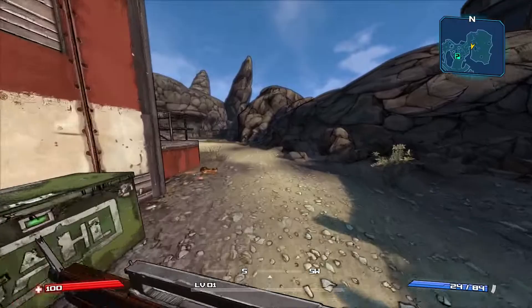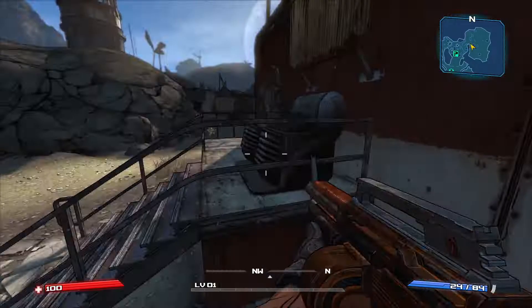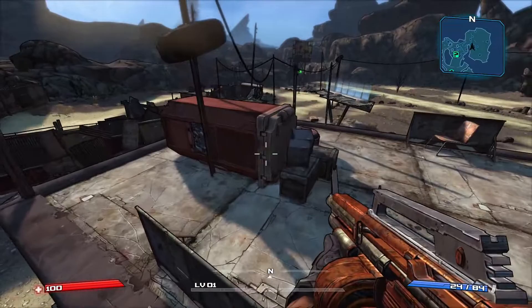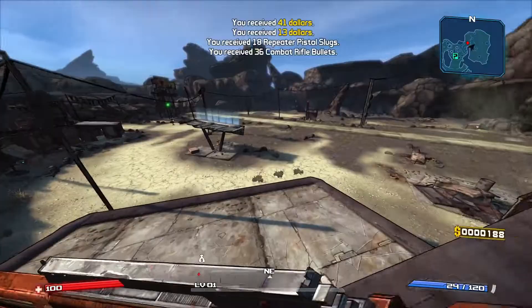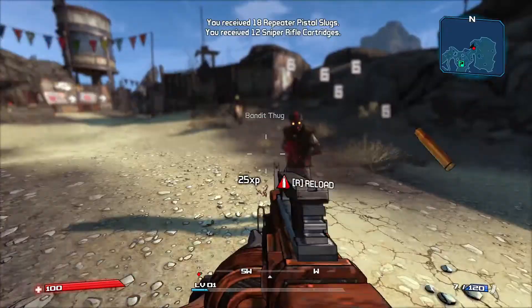I waited for Claptrap to turn before I started running, because by the time I parkour up here and grab all the things, Claptrap should be opening the gate. But apparently I can't have anything good, so now I'm just getting shot at — which is fun. The first challenge is the Relentless challenge: kill five enemies within seven seconds of each other, which if you've played the game as long as I have isn't that hard.